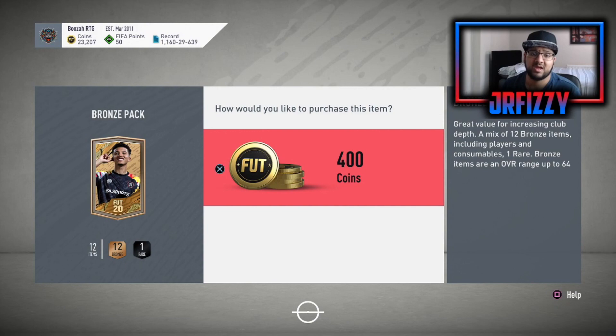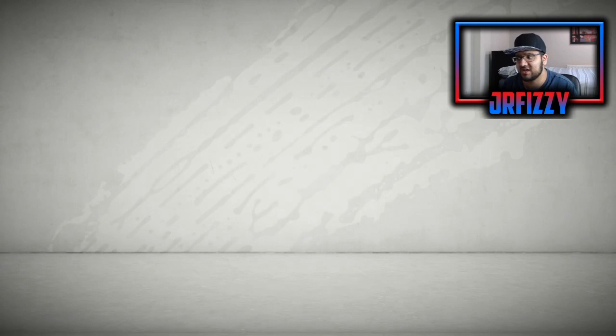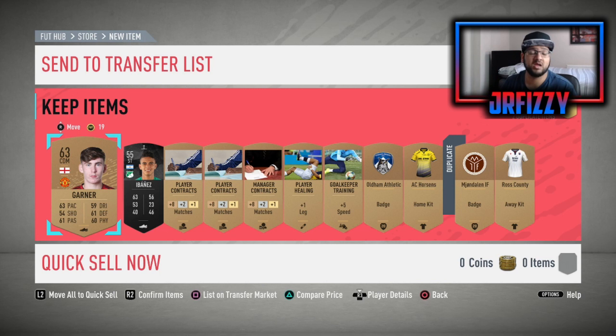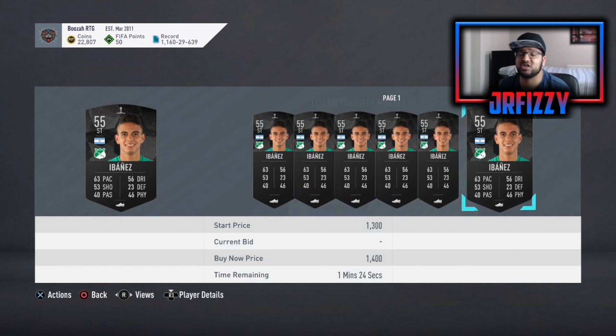A lot of people are confused about what to do with all these bronze cards. If you're solely in this for making coins, just list everything and if they don't sell after about ten times, get rid of it. If you're in this for the League SBC, I'd recommend putting them towards bronze upgrades — that's basically where you put 11 unusable cards towards a Silver Two Player Pack, so you can hope to pack CSL players. We've just hit Jimmy Garner, a Man United card — he's going to sell for around 600-700 coins, very nice.